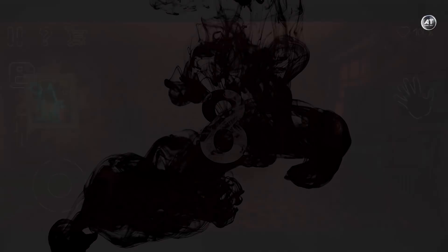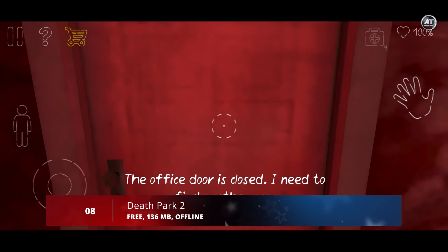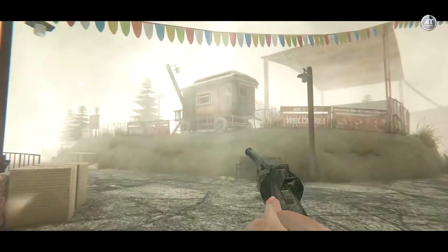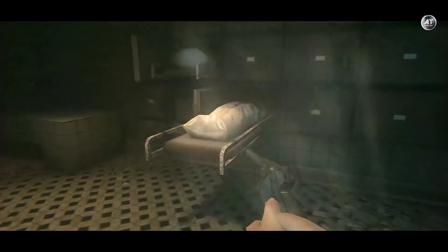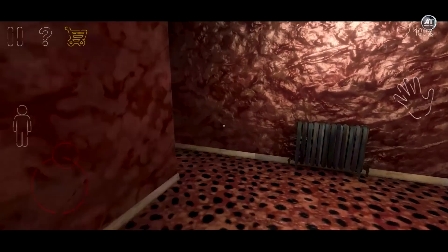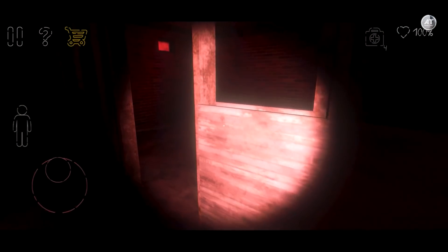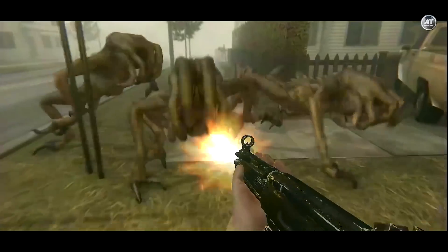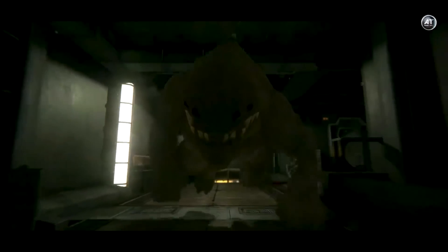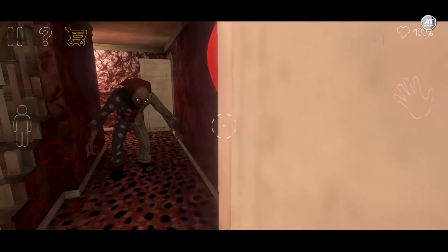Coming in at number 8, we have Death Park 2. Death Park 2 is an awesome first-person game where you'll find yourself in a cursed city filled with creepy monsters and mystical creatures. You have to save your sister who's a prisoner of the clown Pennywise and solve the mystery of the Park of Death — while also trying to stay alive yourself. During the entire game, you'll find yourself in 8 different locations, fighting crowds of monsters with shotguns, machine guns, pistols, or just a bat. You'll also need to solve puzzles to explore locked areas and advance further.